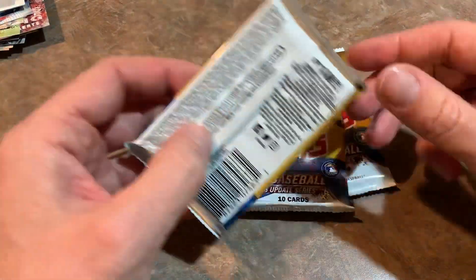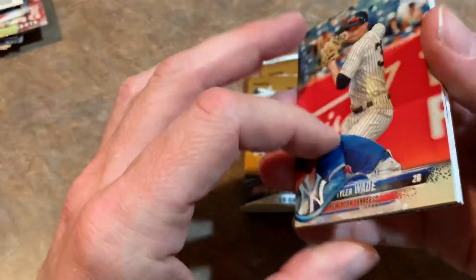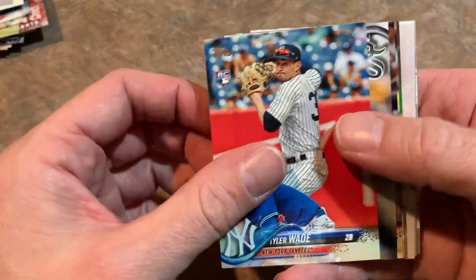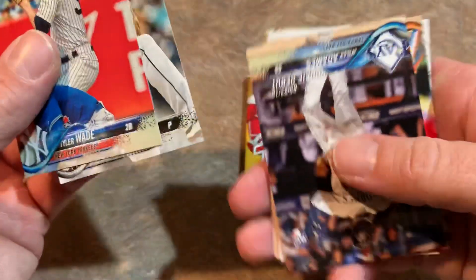PSA-wise, if you can pull a card right out of a pack and get a PSA 10 — which shouldn't be terribly hard since these cards are relatively brand new — a PSA 10 Ronald Acuna Jr. is going for about $175 at the moment on eBay. Juan Soto PSA 10 is $100. And Gleyber Torres is about $75.